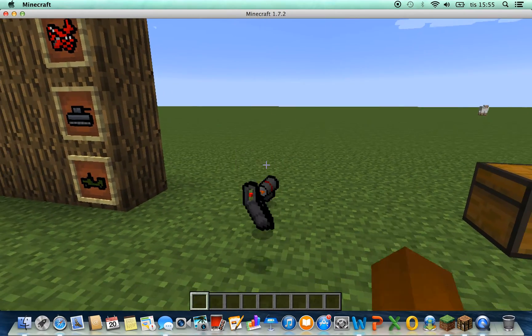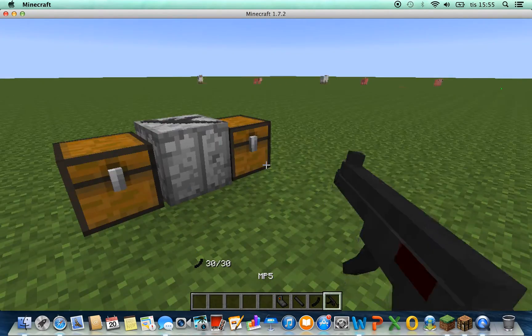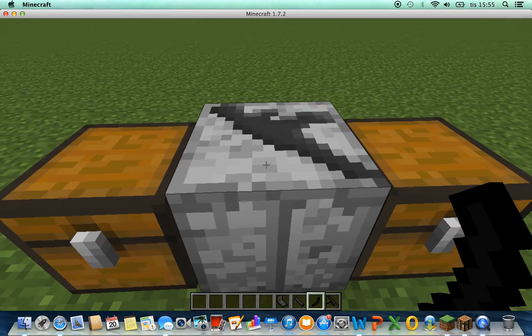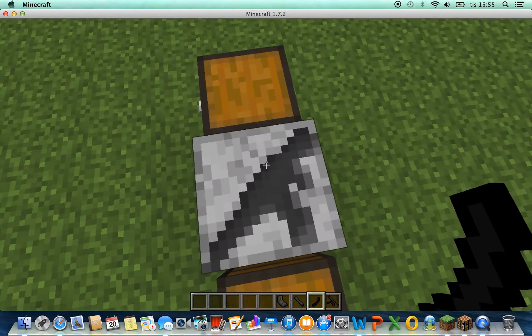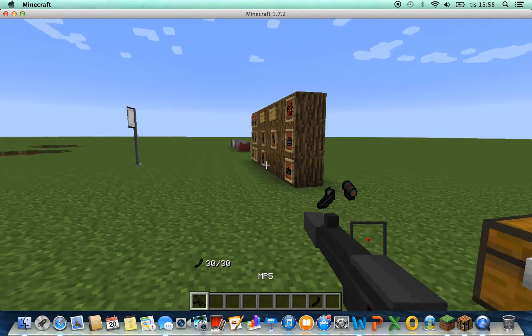Let's go to the super exciting part. MP5 again — reload, of course. And then here you're getting a weapon crafting box, or gun modification table. Just put it there. Scope. Silencer. How easy can it be?